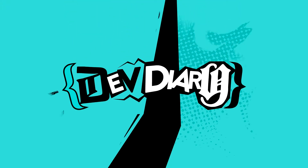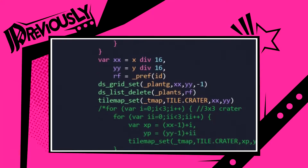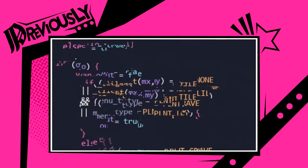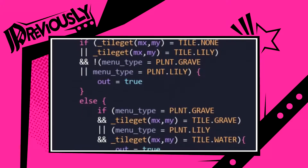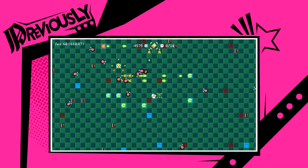Ladies and gentlemen, welcome to Dev Diary. It's time once again to work on our Plants vs. Zombies x Vampire Survivors mashup, which if you've been following along has been a much smoother experience than expected. Last time we managed to add even more plants with unique features to the game, including stun and slow debuffs, as well as the absolute destruction of everything on screen.